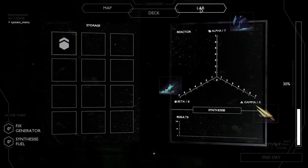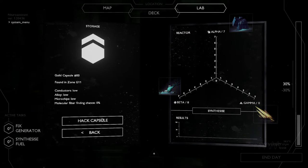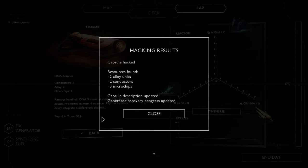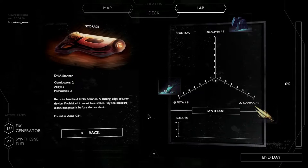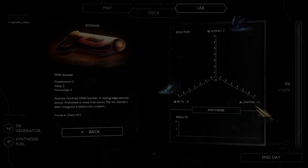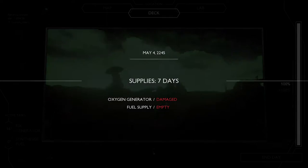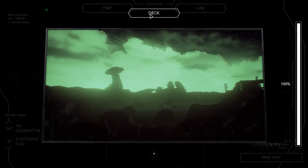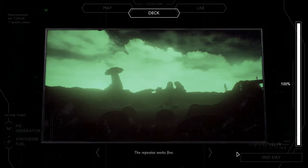We're going to go to the lab. There's some cracking stuff — Hack Capsule. There's two alloy units, two conductors, three microchips. Update it. End date — we have seven days left. The generator is damaged and the fuel supply is empty. Therapy works fine.